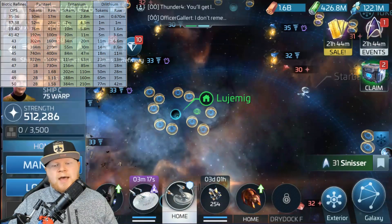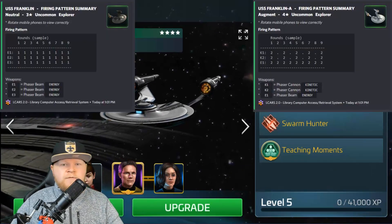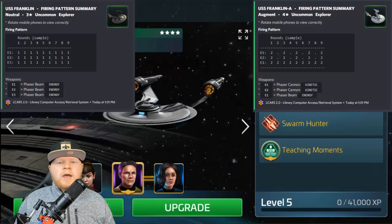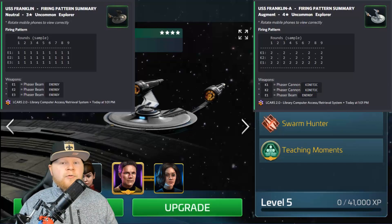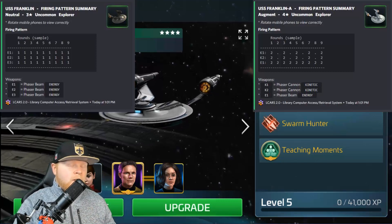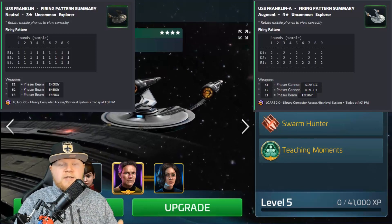Let's talk about the ship itself — specifically the firing patterns, because that's an important key change versus the original Franklin. The USS Trevor has a firing pattern of two, two, two — then two, two, two — then two. You can see it on the screen; we've got a side-by-side right here. With the original Franklin, you fired three times every single round consistently with an energy weapon every time. Now with the new ship, you get two kinetic weapons and an energy weapon, with the energy weapon firing twice every round and both kinetics also firing twice every other round.